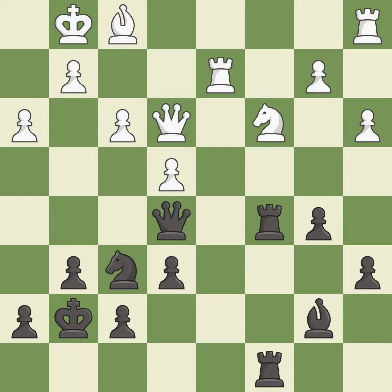This doubles the rooks onto a single file, which allows them to team up to create threats.